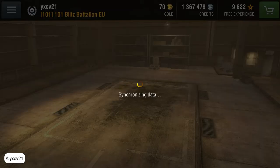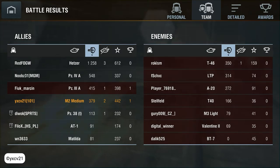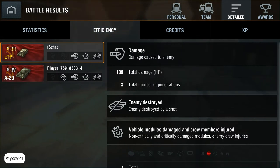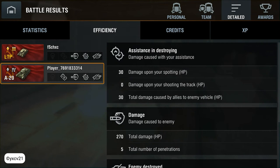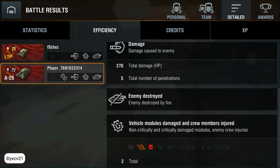Spotted a little bit and destroyed one tank. 379 damage points — 389 total. 442 experience points because I spotted. 10 shots, 8 hits, and 8 penetrations. 109 damage to the LTP, and I killed the Strv. 270 damage points to the A20, and I destroyed one module. I killed the Strv and dealt damage.